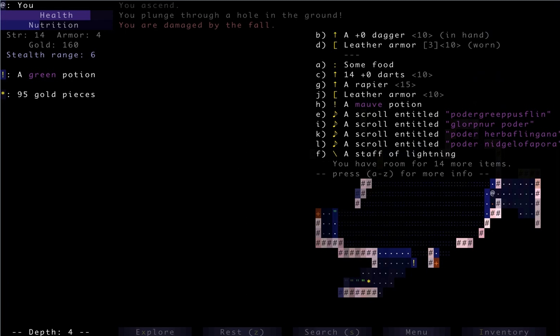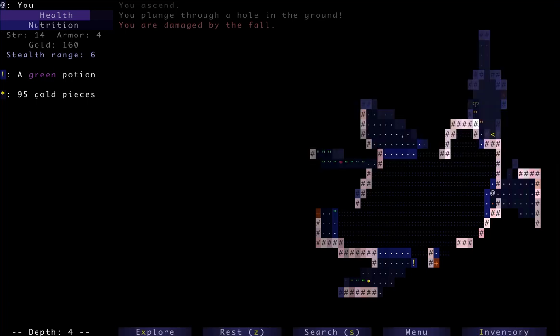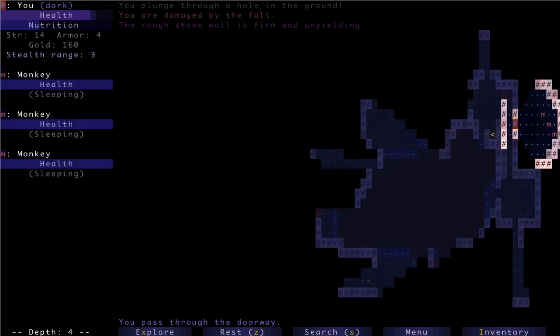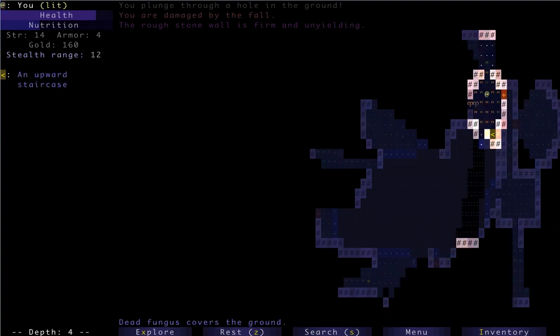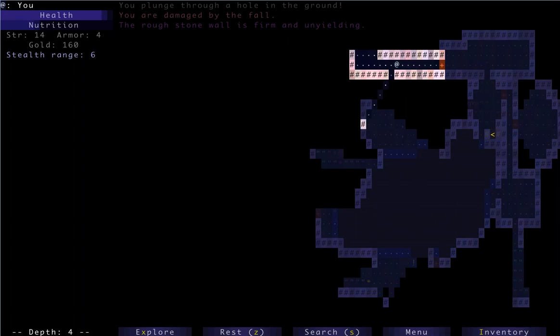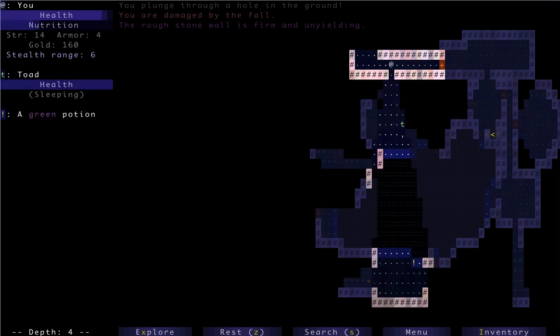If we see anything nasty, we can always use the lightning. We could enchant the rapier as kind of an intermediate mid-game weapon. Sleeping monkeys — I think we can leave them. I kind of just want to go back upstairs. That was the downstairs — I think I fell through a hole.